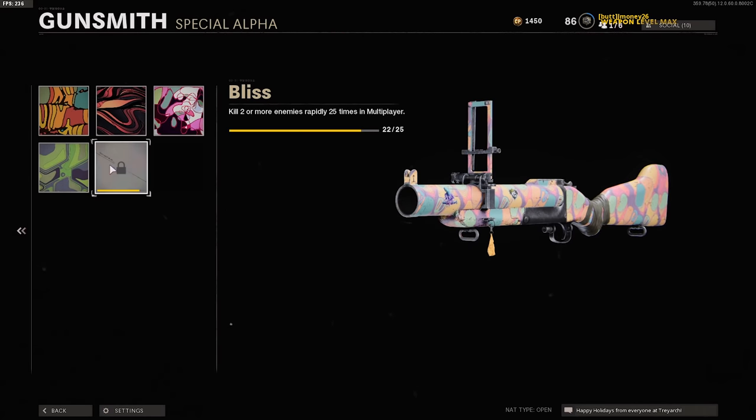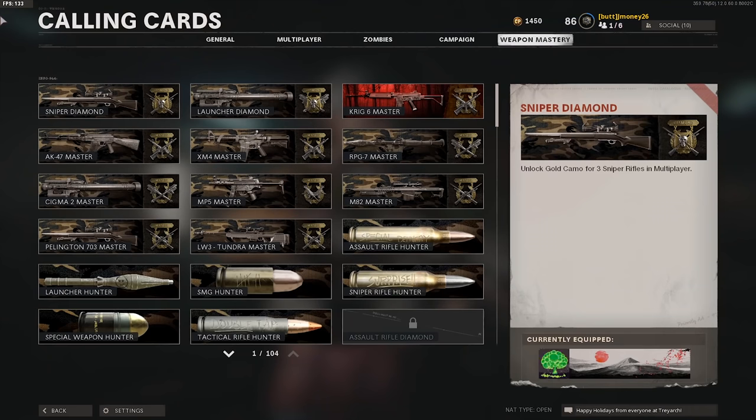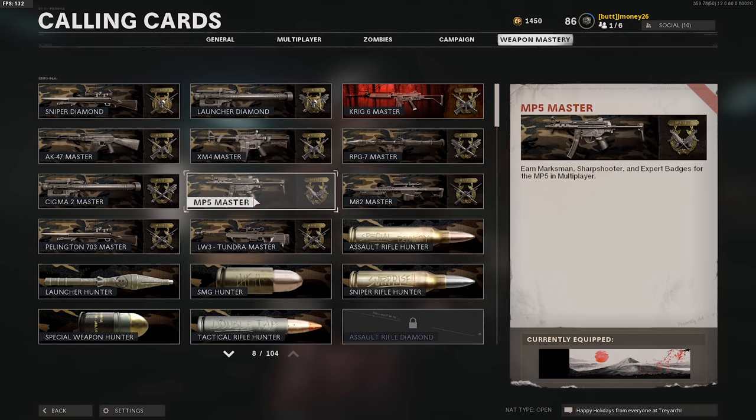We only need three double kills, so we should be getting it pretty soon. Let me show you guys what guns we have gold already. We have the Sniper's Diamond, Launcher's Diamond, Krieg's Zombies Gold, AK Gold, M4 Gold, MP5 Gold.